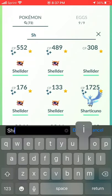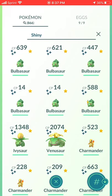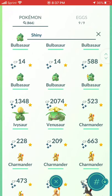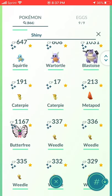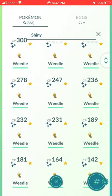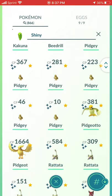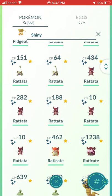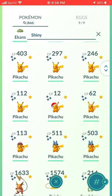Next we're going to quickly run through my Shiny Collection — pretty much a lot of Community Day stuff, that's why it's 866 Shinies. Bulbasaur family, Charmander family, Squirtle family, Caterpie family, Weedle family — we had a Weedle Community Day, that's why there's a bunch. Pidgey family, Rattata family — both Alolan and regular. Ekans family. And of course the Pikachus and all the hat variants, including Alolan Raichu.